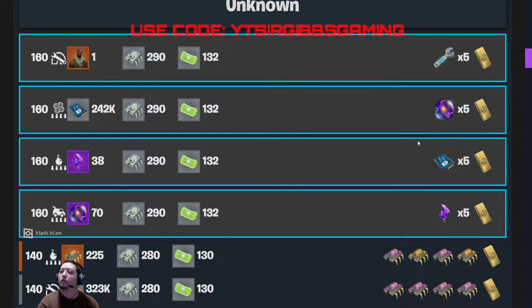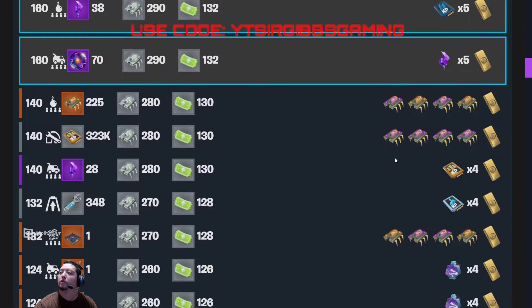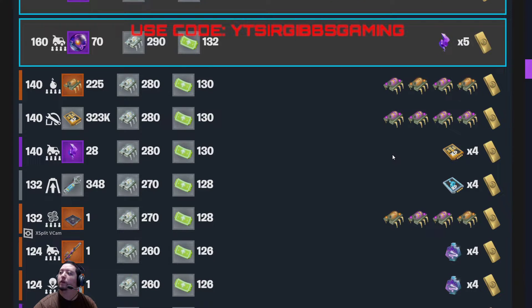We have a 160 Quad with five times, a 160 Bomb with five times schematic, a 160 Van with five times shard, a 140 Repair with four times epic, a 140 Van with survivor, and a 132 Evac Shelter with four times hero.